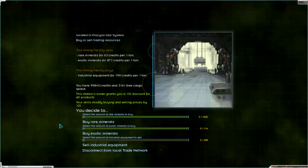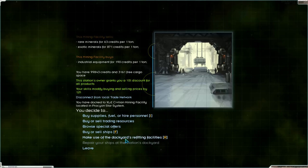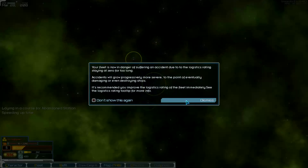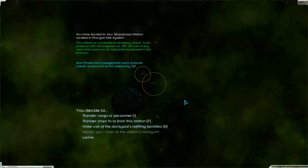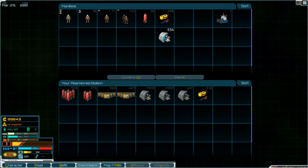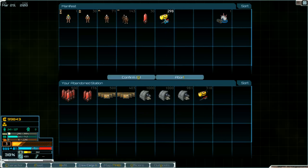No need to buy supplies and fuel - they're sufficient. But we hand over this equipment again. Now go to our station. There's a danger surfing accident warning. We can hand this over and take the supplies and the fuel.